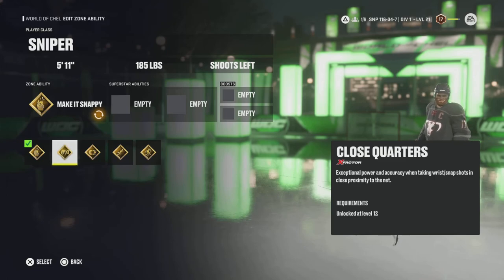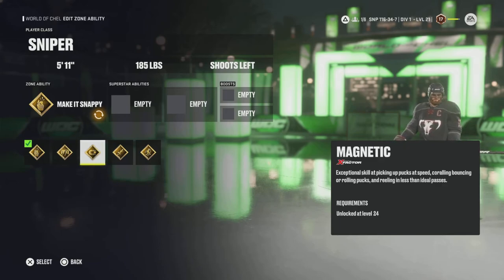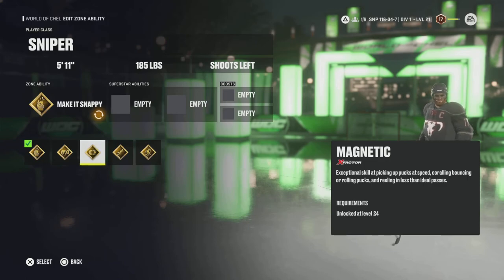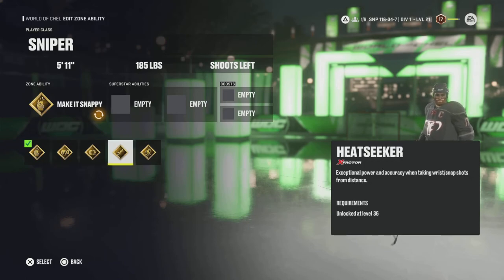Close Quarters is one of the strongest abilities and you unlock it very early — exceptional power and accuracy when taking wrist shots and snap shots in close proximity to the net. Being that you can get a 95 wrister on the Sniper, this is super huge. Magnetic gives exceptional skill at picking up pucks at speed, corralling bouncing or rolling pucks, and reeling in less than ideal passes. The base Sniper has 80 hand eye, which means hard passes will sometimes be fumbled — Magnetic negates that entirely. I recommend it as a silver ability though, so it opens up the gold slots for Close Quarters or 1T.